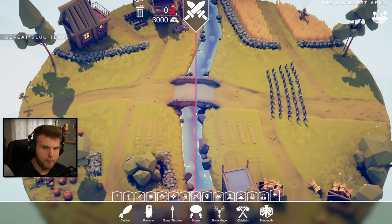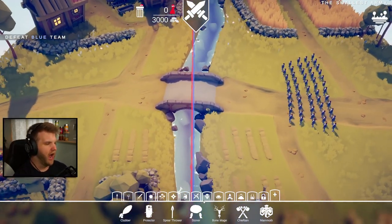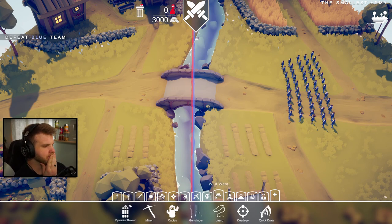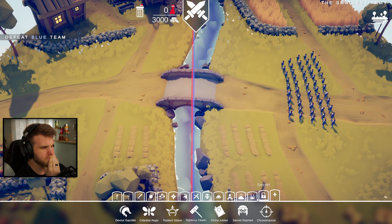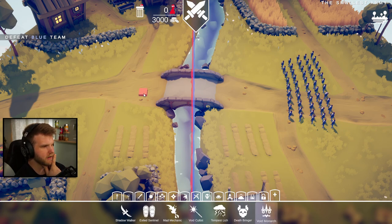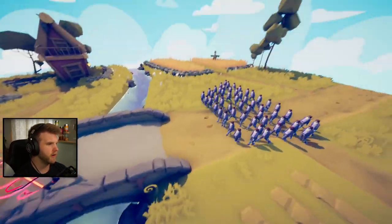Okay so we have the smallest army - that's a lot of halflings. We have 3,000 points. Maybe we can try one of the evils - let's try out the Void Monarch! So we have a 1 versus 1,000 here.